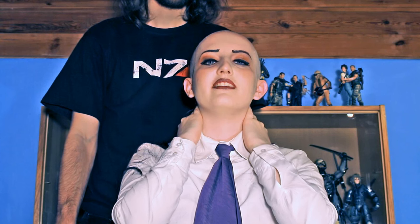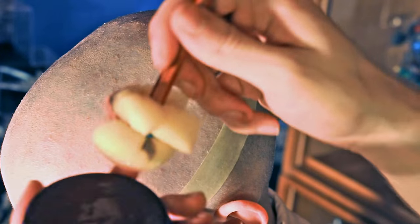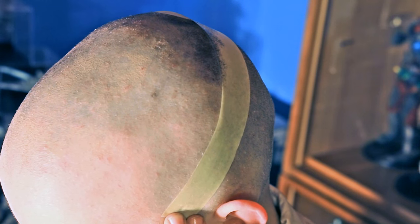Perfection. The last thing is the makeup of a bald head. For that, we will need a sponge and brown body paint. We dip the sponge into the paint and apply it on the skin to create the texture of a basket.